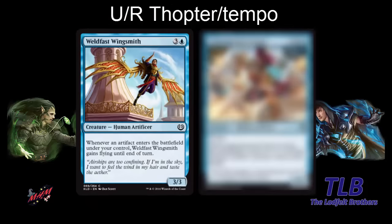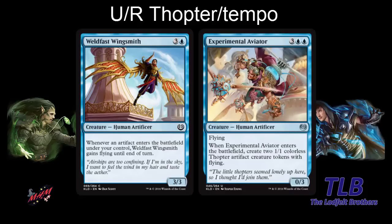You have cards like Weldfast Wingsmith — a four-mana 3-3 — but when an artifact enters the battlefield, it gains flying. You have a pretty good attacker in the air, and you care again about making thopters or playing other artifacts. The only other thopter maker we found was Experimental Aviator — five mana, a 0-3 flyer that creates two 1-1 thopters. It might be decent in this deck or in a flicker deck. We just looked for more thopter makers.